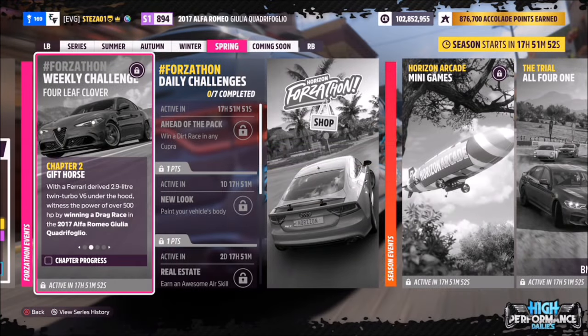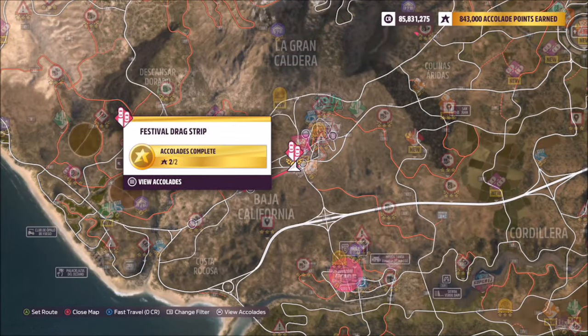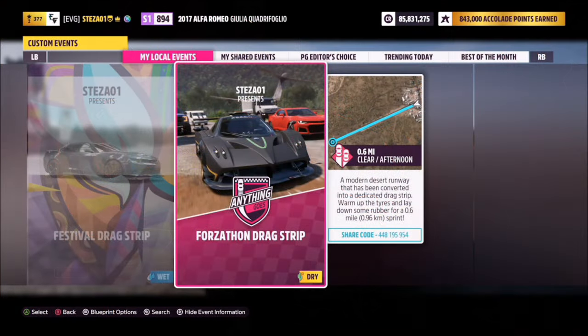The first challenge simply wants you to win a drag race. To do this, head over to the festival drag strip. I have a blueprint race set up for you guys to use called Forzathon Drag Strip, and the share code is there on your screen.